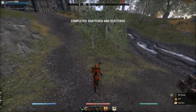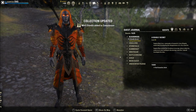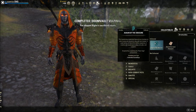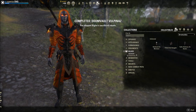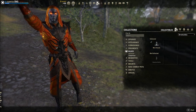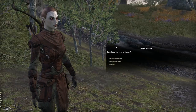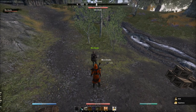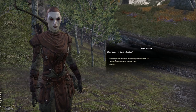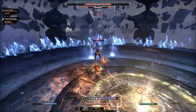Once completed, you can summon your companion via the user interface, which has been changed to 'Allies.' Here you'll find your companions alongside familiar options like your banker and merchant. You can unlock both companions but can only summon one at a time. Importantly, they are account-bound, so you can access them on all characters — though as of recording, you'll have to do the initial quest on each character.